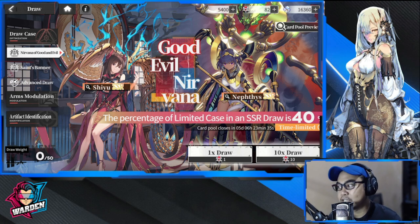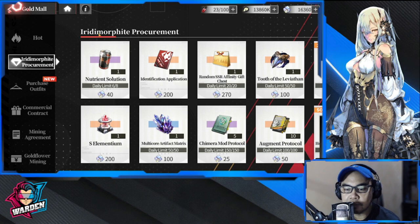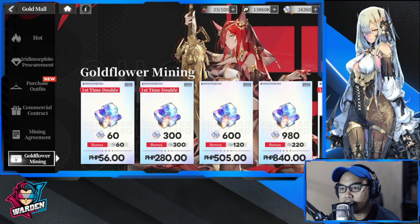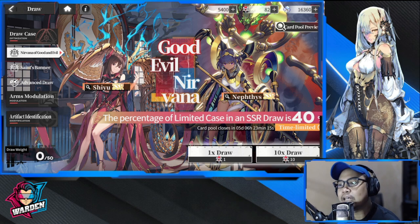I need at least one copy of Shiu for this pull. I have 82 Elementium here, and I have another currency as well. I'll probably stop at 80 or 90 if I do well, but if not I'll move on to the next currency. Without further ado, let's do a summon session.